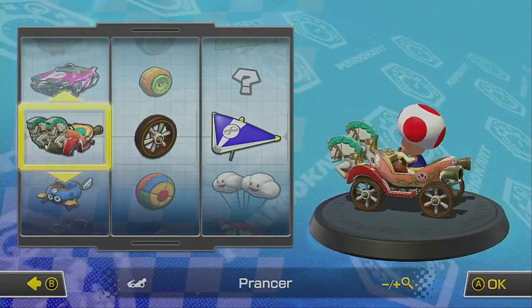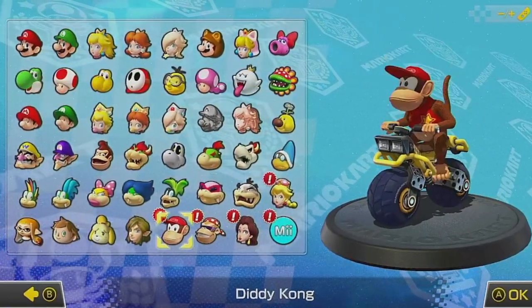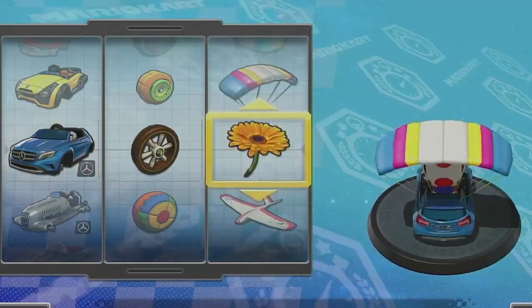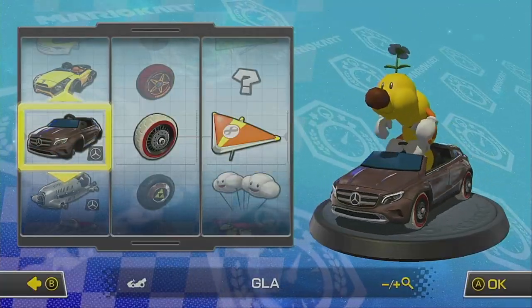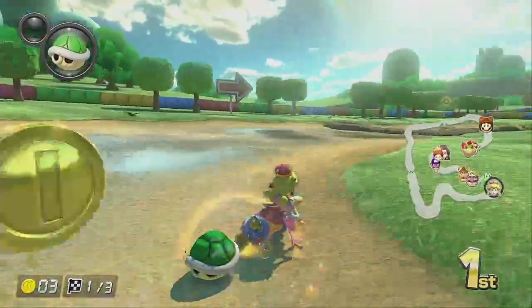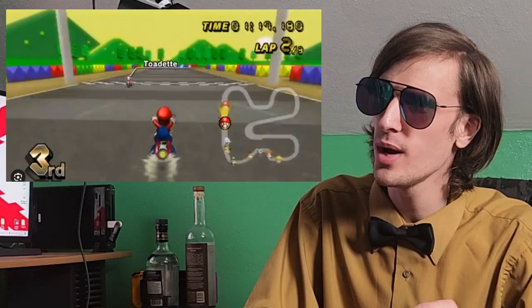Mario Kart 8 Deluxe maintains the series' extensive customization — the variety of Mario characters, plus various kart bodies, wheels, and gliders to pick from and unlock as you play. They even brought back the Mercedes. This installation also sees the return of bikes, which have slower speeds compared to typical karts but can make tighter turns — though you can't pop a wheelie, and that is sad. These aren't just cosmetic; each driver, kart, wheel, and glider gives you different stats, so if you're serious about Mario Kart, you can specifically build a kart that's right for you.